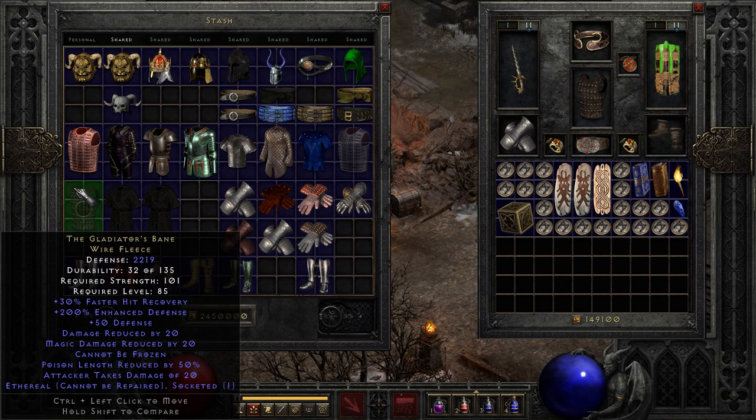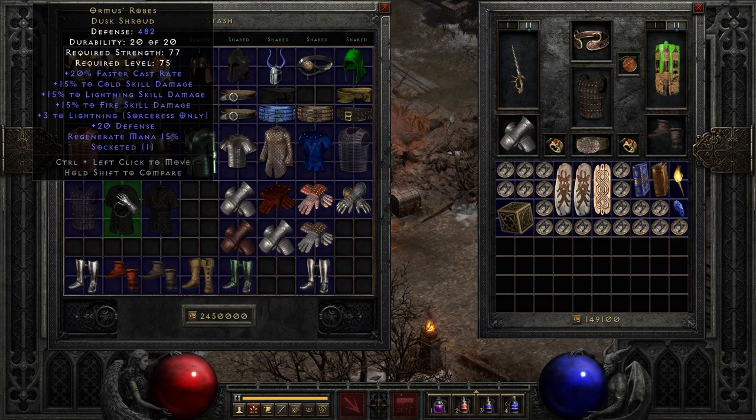Next up, another one of my personal favorites: the Gladiator's Bane. This version is Ethereal, so it's actually not ideal unless you're equipping it on your Mercenary to stack his damage reduction. Ethereal will not self-repair, so you'd have to socket it with a Zod rune to keep it from disintegrating. The normal version has right around 1,400 to 1,500 defense rating. It has up to 20% damage reduction, up to 20% magic reduction, cannot be frozen, and poison length reduction. If you're looking to create an immortal build, Gladiator's Bane is an awesome tool.